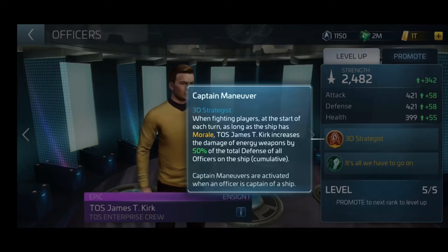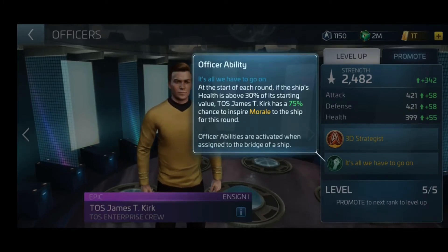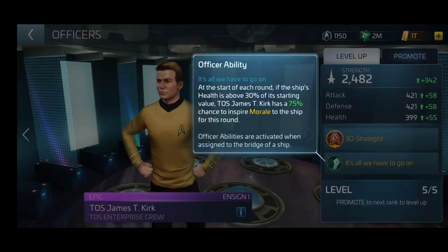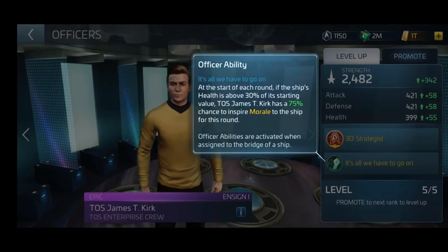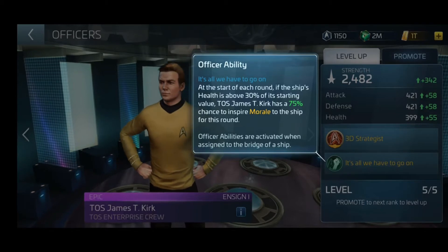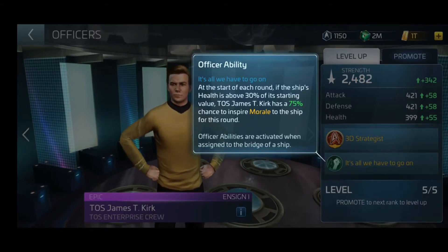His next ability is 'It's All We Have to Go On.' As long as your hull HP is above 30% of the starting value at the start of each round, there is an X percentage chance of gaining morale for that round. So if you manage to nab Prime Epic Kirk, I think he'd be great on the Enterprise or any other energy weapon ship you may have.